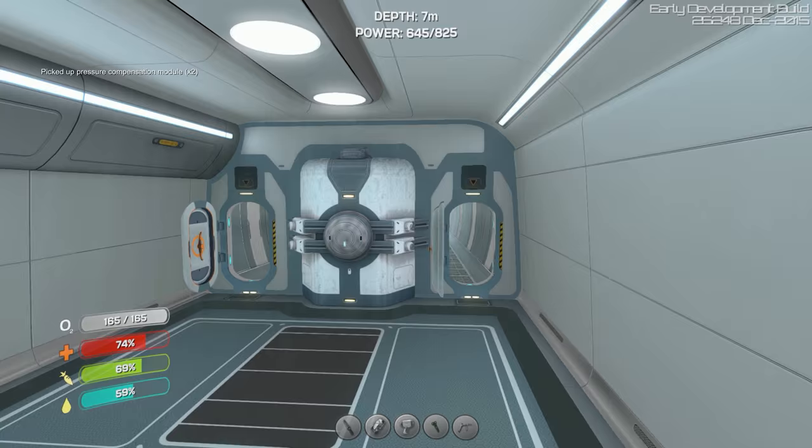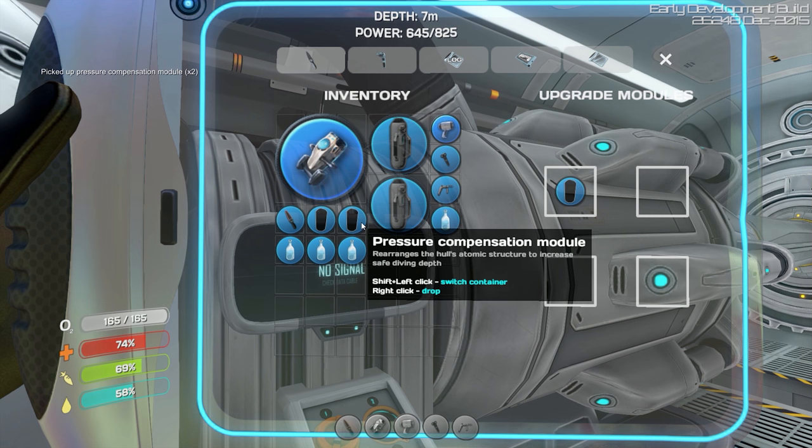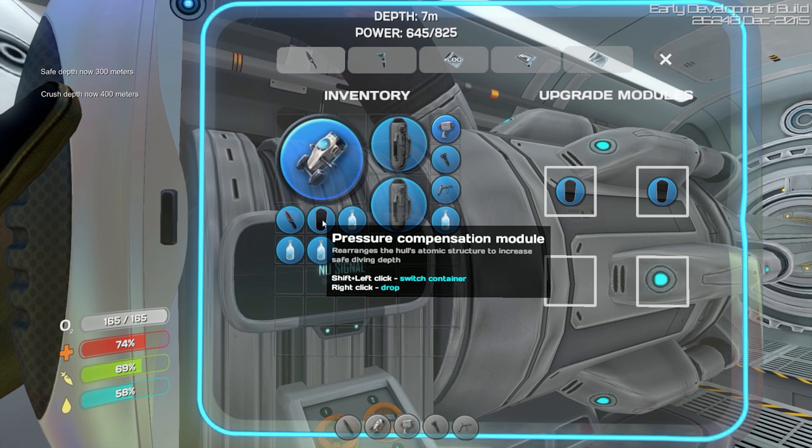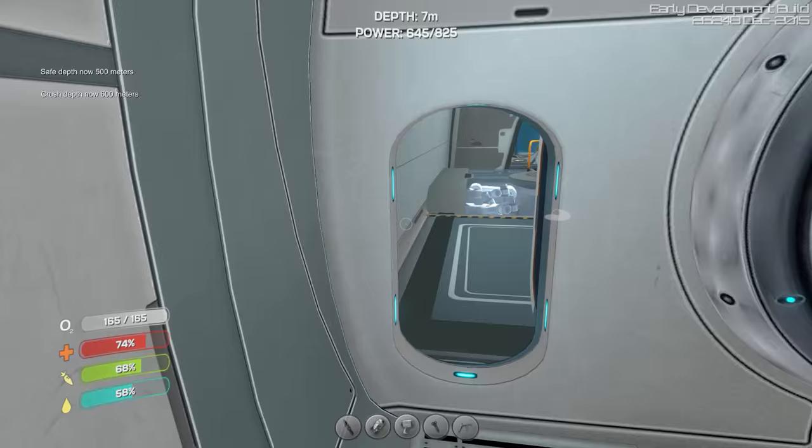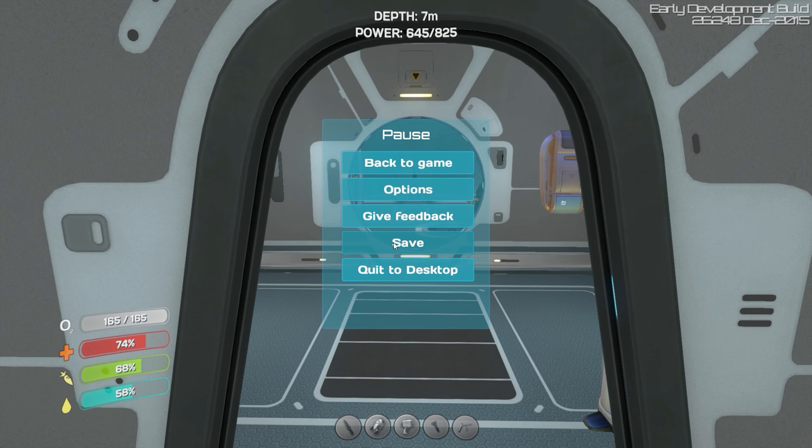I'm very curious to see the difference, and actually very curious to see what I have right now. Depth — 300 meters. Crush depth is now 400. Add another one — 500 and 600. Oh dude, that's awesome. So I think we'll be able to go to the shipwreck pretty easily now. This is amazing. Let's go ahead and save that and head on over. So it's going to be to the east, pretty much where the mushroom forest is, just a little bit farther. That's what we're going to do now. I want to see this wreck.